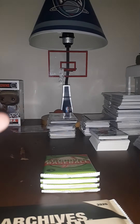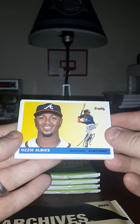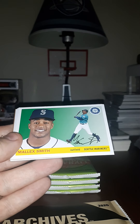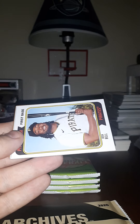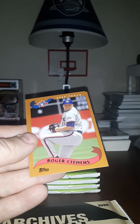Trying a new setup here with the flash instead — some of my videos look a little dark sometimes, so it's definitely not a stable setup, but the cards definitely look clear. Ozzie Albies, Max Muncy, Mallex Smith, Josh Bell, Chris Paddack, Jason Heyward, Roger Clemens, and a Brendan McKay rookie. Next pack.